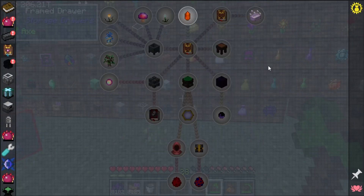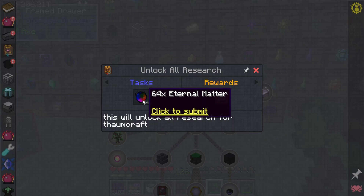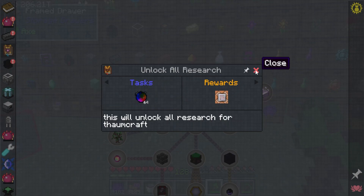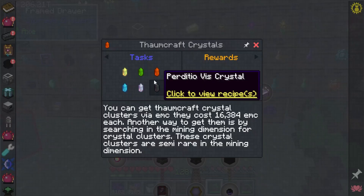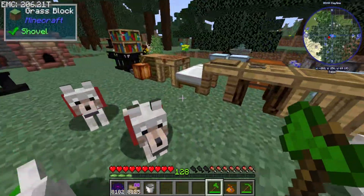I hate Thaumcraft, but this pack has a very special quest in the Thaumcraft tab. If you come over here you'll notice the 'Unlock All Research' tab - you can turn in 64 eternal matter to unlock all the research for the players.